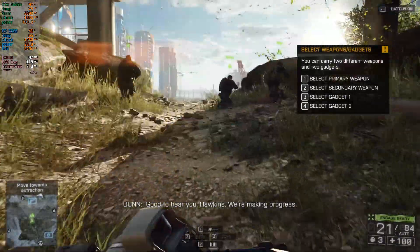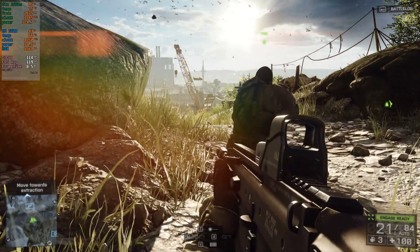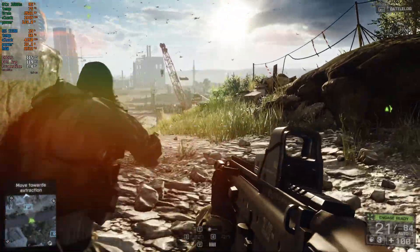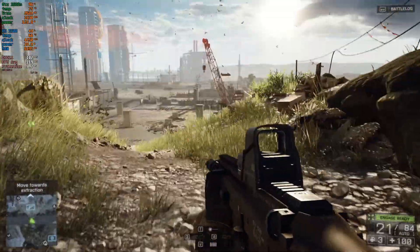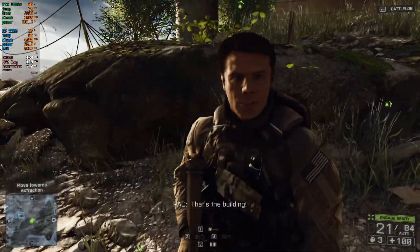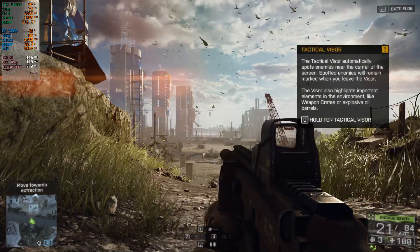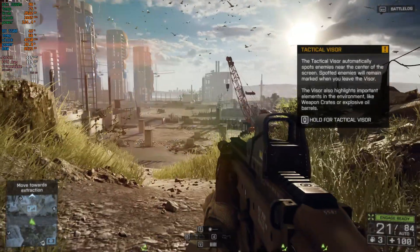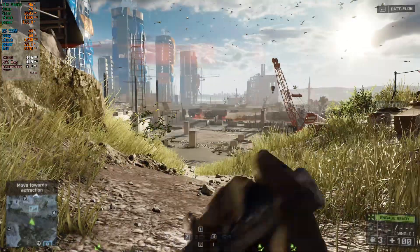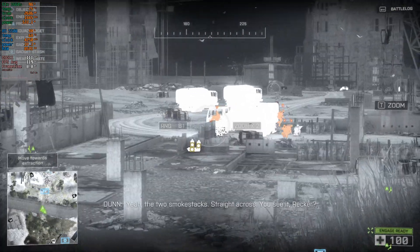Good to hear you, Hawkins! We're making progress! Get your guys up on that roof — don't keep me waiting! Wreck, scan the area. That's the building! That's more like half a building. Come on, Wreck, the binos are very helpful. Yeah, the two smokestacks — straight across. You see it, Wrecker?